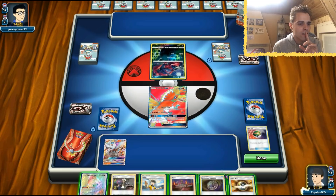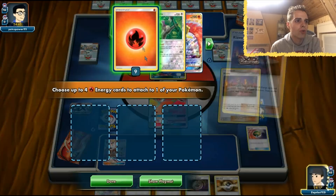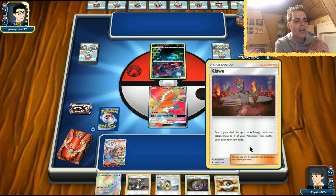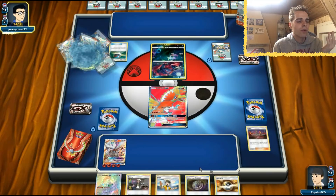Before using Kiawe, we consider getting Oranguru out with Ultra Ball — Oranguru might be nice, and we have a Judge too. We decide to go ahead: all the energies come onto the Reshiram. Reshiram is already prepped. The only thing we need to do now is use Fiery Flint to get some energies in hand so we can use Vermillion GX to set up Ho-Oh. We can also get Dawnwings with Mysterious Treasure for Guzma plays.